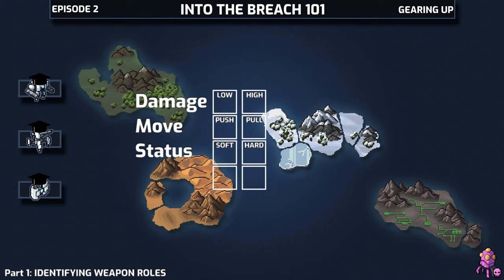Shielded can't outright prevent a Vek action at all, but it can make that action meaningless, so it's sort of in between a hard and soft counter depending on context. Ultimately, for our mental grid we're going to call this just hard or soft counters.